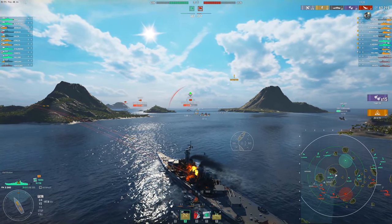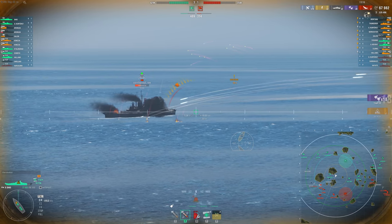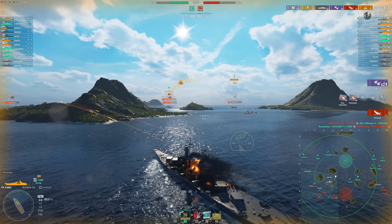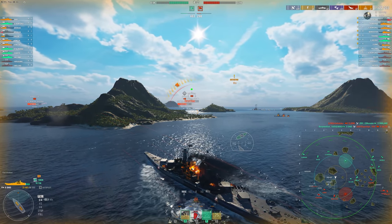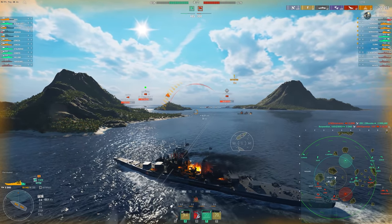I'm swapping back to AP because I want to try and help keep this smallend alive, but I don't think we're going to be quite in time for that — he's losing quite a bit of HP to this Salem. Salem and Elbing do pretty good damage to some destroyers, less so the Elbing, but the Salem did a lot. We do manage to trade out the Salem though, so we went two for one with that smallend — pretty good.